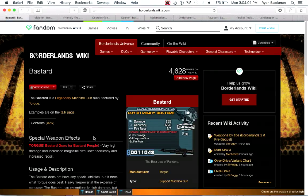Starting off, we're looking at the Bastard Machine Gun. Compared to most Torgue guns, it has even higher damage and high magazine size, but low accuracy and very high recoil.